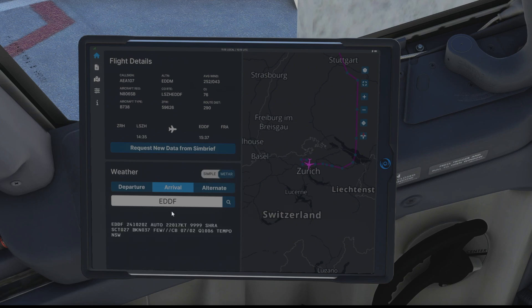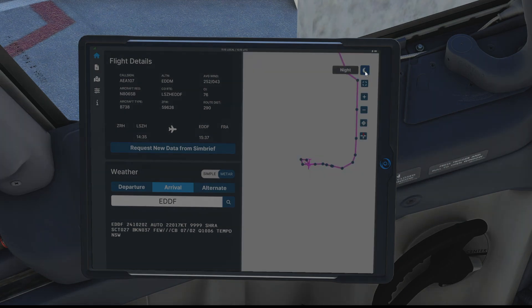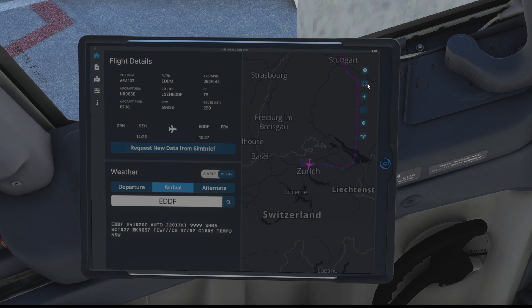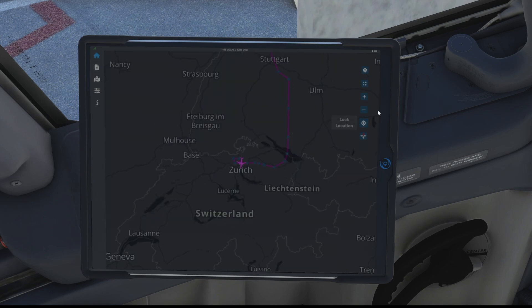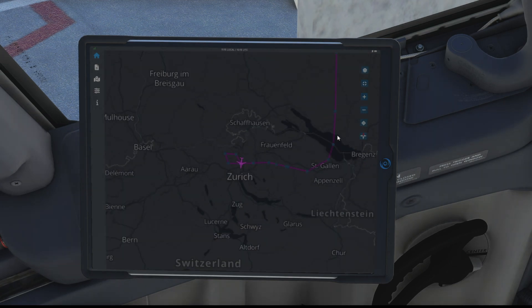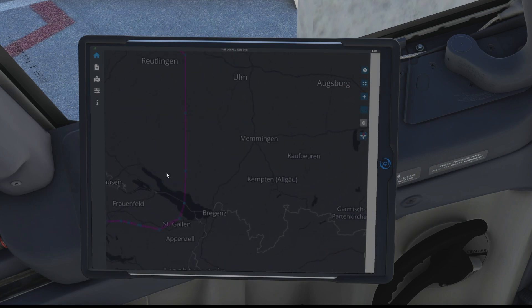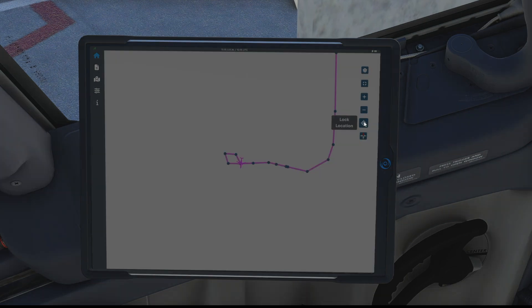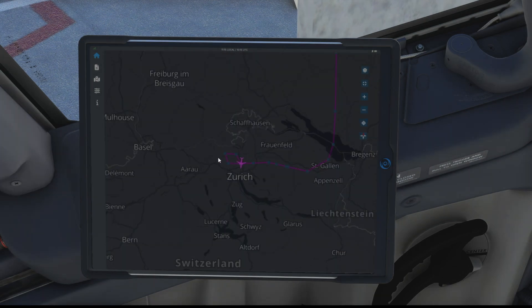Moving over to the right then and the map, we have a few different options that we can cycle through. On the top there we can choose whether it's day or night so you can just toggle that - let's leave it on day. We can go full screen if we want to, just expand that, and obviously we can also zoom in and zoom out on the map. By default it will always centre on our little pink aircraft in the middle there, so what we can do is click the lock location button and that just lets us scroll around and explore the map in a bit more detail, and then if we click lock location again it hops us back to our current location and centres us on our pink plane.